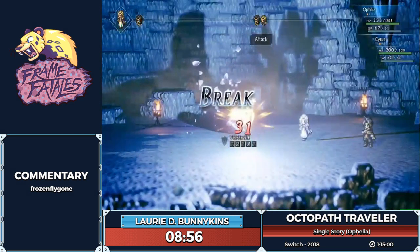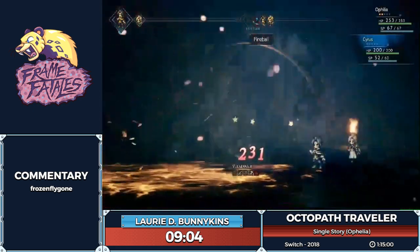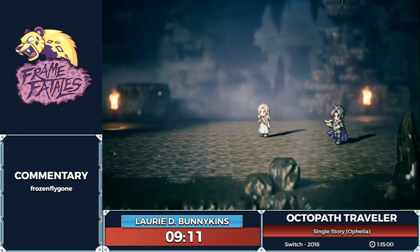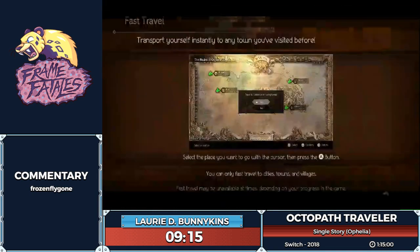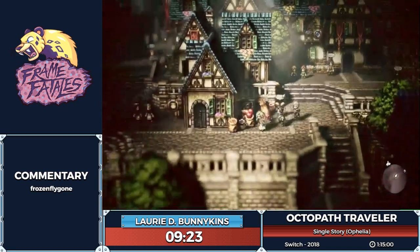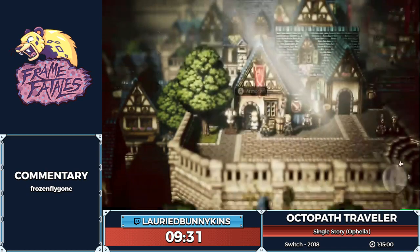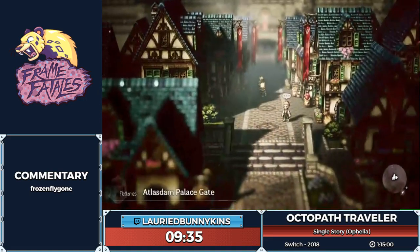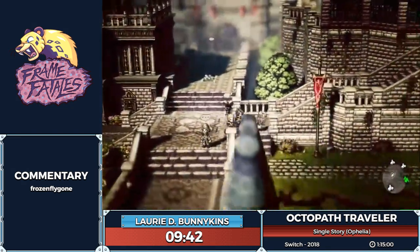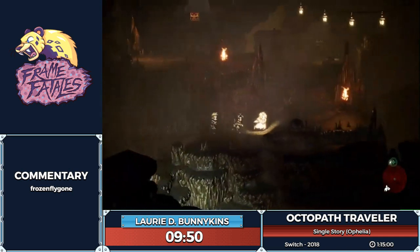I might have forgotten something here — yes, I did forget something. On top of getting all the items from the NPCs in town I was also supposed to buy an item which I unfortunately neglected. So I'm just going to fast travel back to the town. Once you visit an area you have free rights to fast travel to it basically as long as the game allows it. Unlike most games, you're also able to fast travel from within dungeons, which is really nice. I'm not allowed out of this town until I finish off Cyrus's first boss — I was able to skip all the story parts of the chapter, but I do have to fight the first chapter boss in order to leave the town with Cyrus.